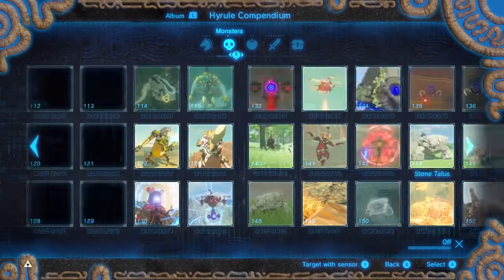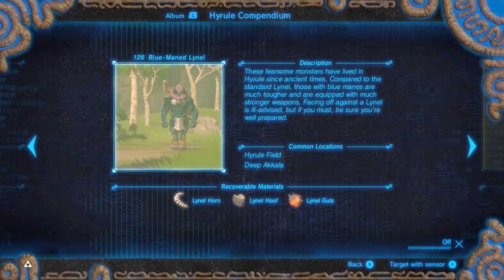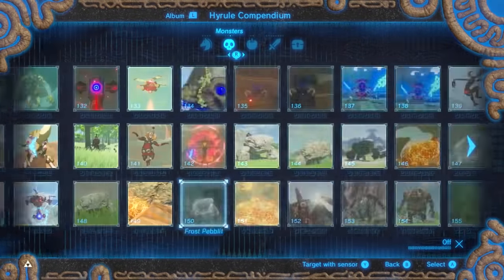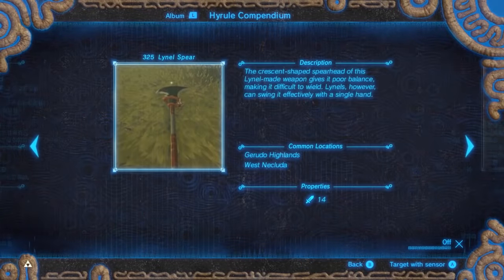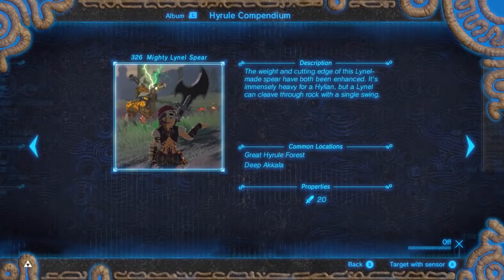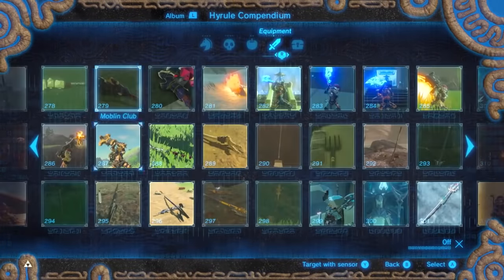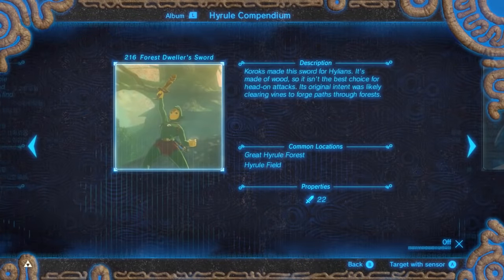Another monster you can miss photographing is the Blue Lynel because of the monster upgrades. This also applies for weapons that are missable like I mentioned earlier: Lynel Spear in Normal Mode, Lynel Crusher, Mighty Lynel Spear, Mighty Lynel Crusher, Forest Dweller Sword, and the Kite Shield.